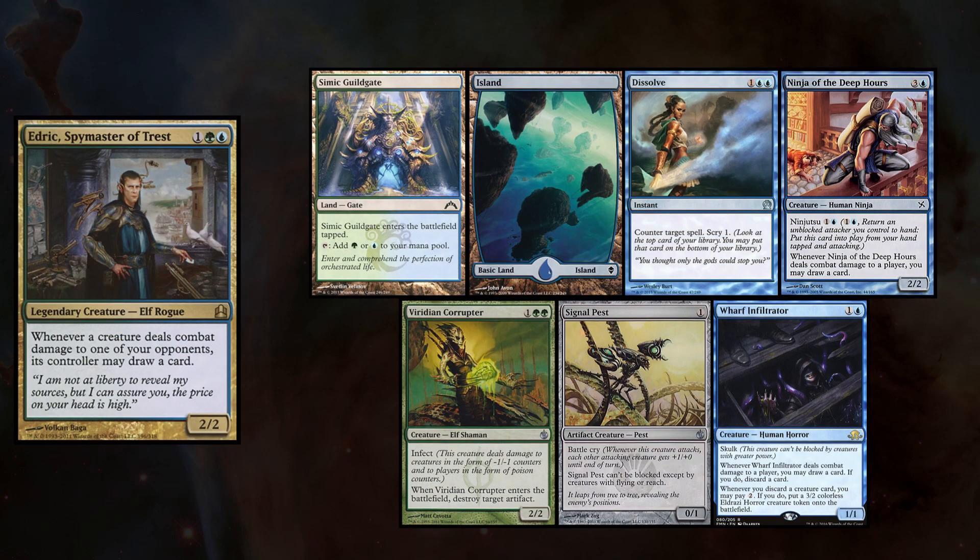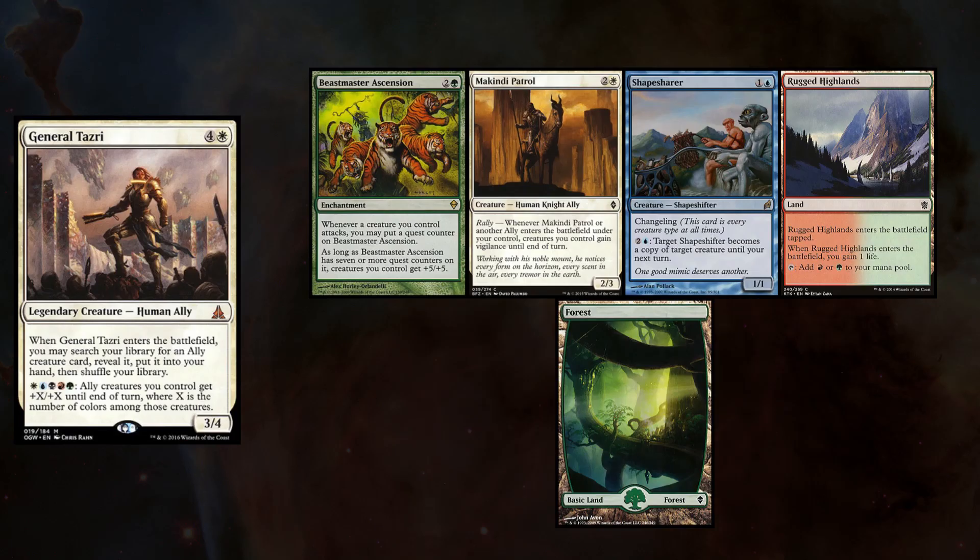Matt's hand had Simic Guildgate, Island, Dissolve, Ninja of the Deep Hours, Viridian Corrupter, Signal Pest, and Wharf Infiltrator. Eric had to mulligan down to 5 and keeps Beastmaster Ascension, McKindy Patrol, Shapesharer, Rugged Highlands, and Forest.